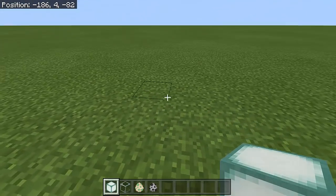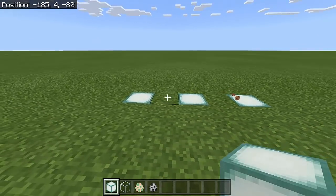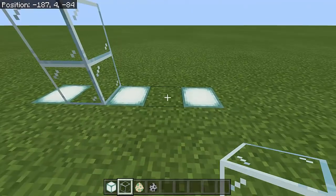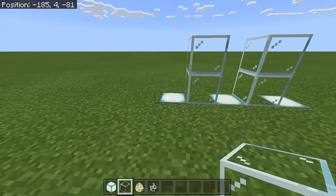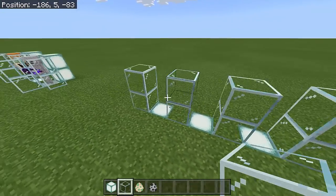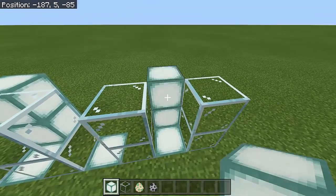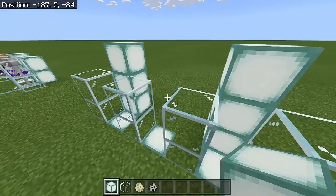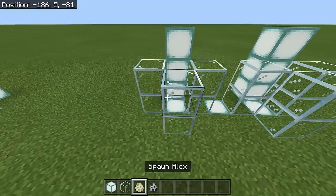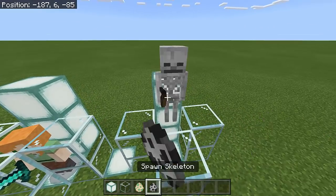First, we will make a structure just like this. To make it, we need sea lanterns — put three right here, one block apart. Then we will put glass in between so that Alex and the Skeleton will not fight, on this side and on this side. Then right here we will have the lantern, extending it one more time, and two glasses here in front as well.